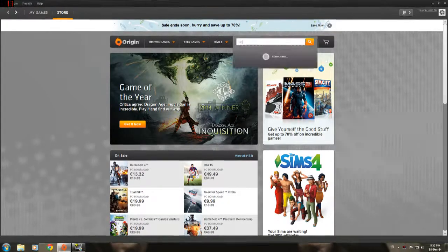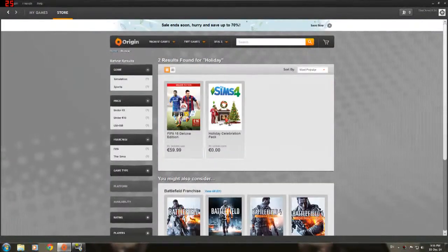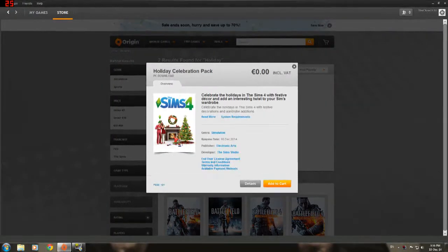I'm going to start off with the DLC. First, I'm going to show you how to actually install it. So load up Origin, and then I typed in 'Holiday' into the search bar. Found the Holiday Celebration Pack, and then you just act like you're gonna buy it, but it's completely free. You just need to have the Sims 4 base game installed.